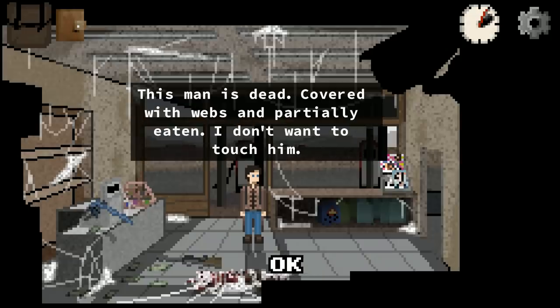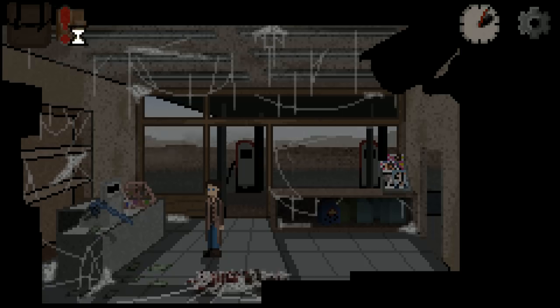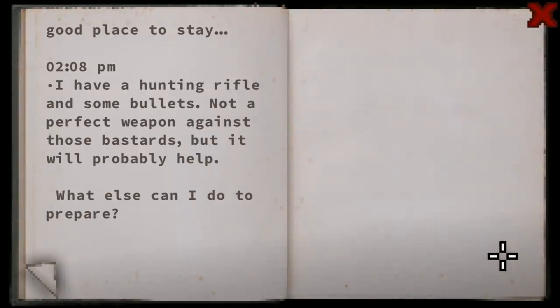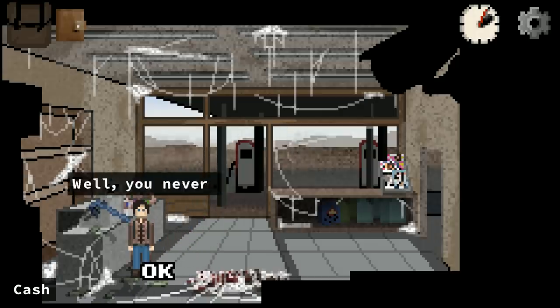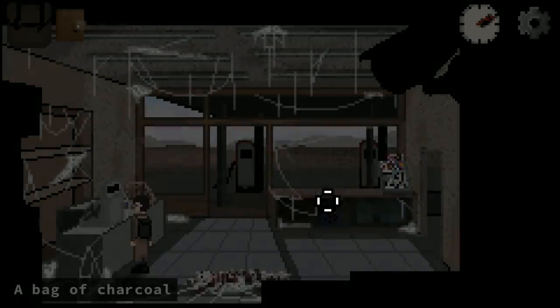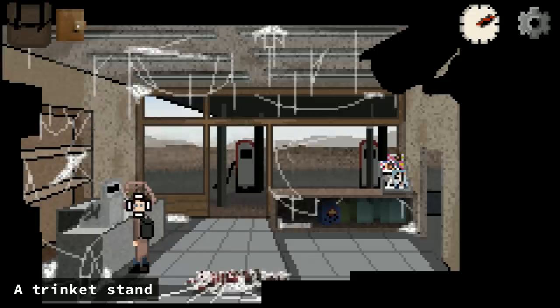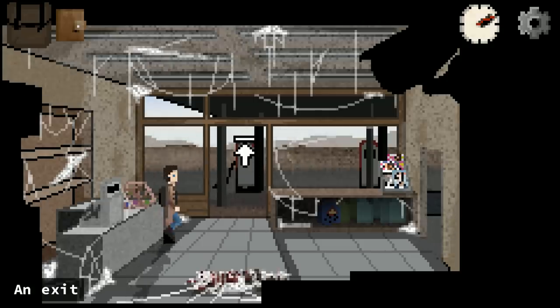There's a dead man here — covered with webs and partially eaten. Is that a gun? It is a gun — I have a hunting rifle and some bullets. It's not a perfect weapon against these bastards, but it will probably help. We've also got some cash — well, you never know, maybe it'll be worth something again someday. A crowbar is stuck — crowbars are always important in these games, take that crowbar no matter how much time it takes. There's a lighter here that could be useful. Our current carry weight is 27.6 kg.